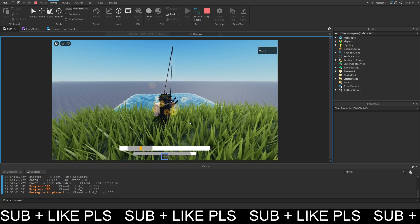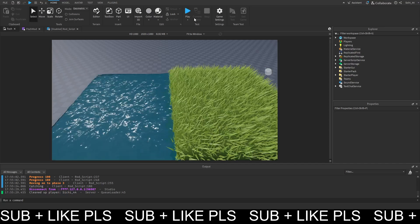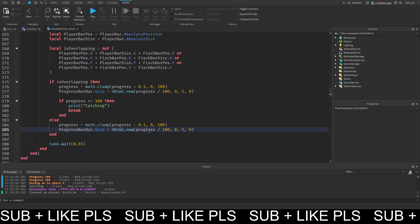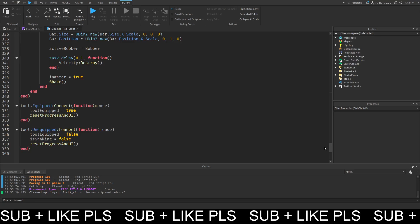Let's go back and test. It only prints 'catching' once so we know it breaks the loop, which is very good. After we print catching, we also want to double the speed to like 0.2 so it's 2 times as fast. Let's get some values working here with the catch fish logic.